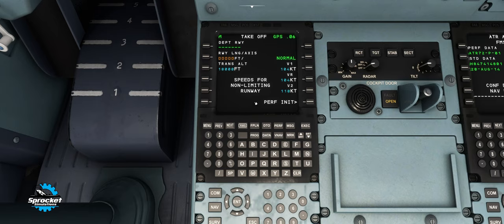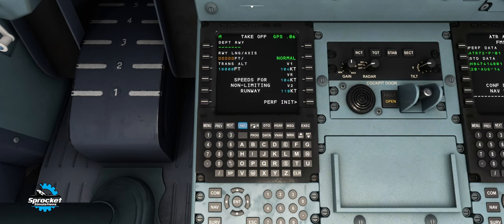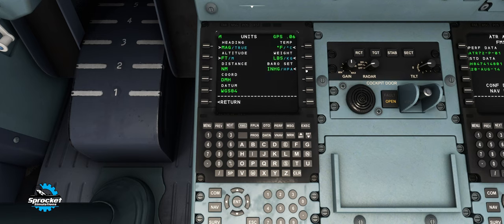We can follow through with perf init and put in our cruise altitude — we're coming up to 15,000 feet. You can check your units: I'm used to FAA and US standards, so we're in Fahrenheit, pounds, and inches versus Celsius and kilograms. You can also set this up in your electronic flight bag as well. So we are good to go on our units, and from here we can go ahead and get our flight plan in.